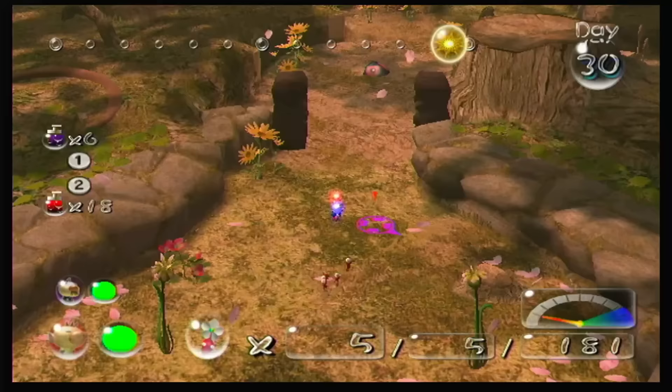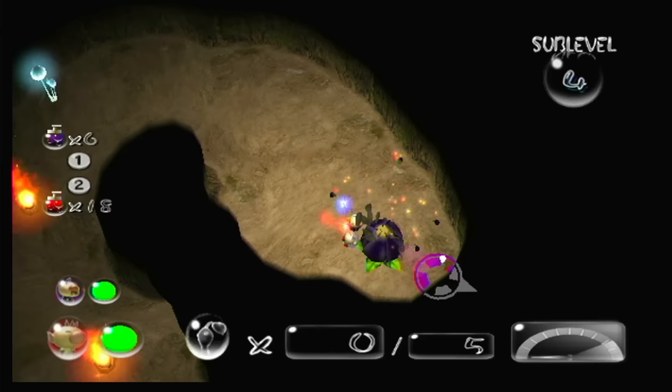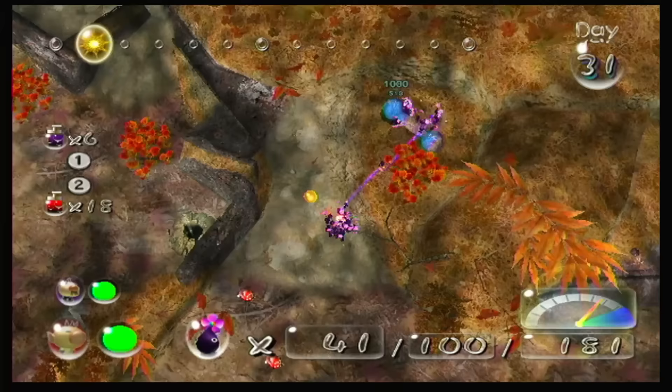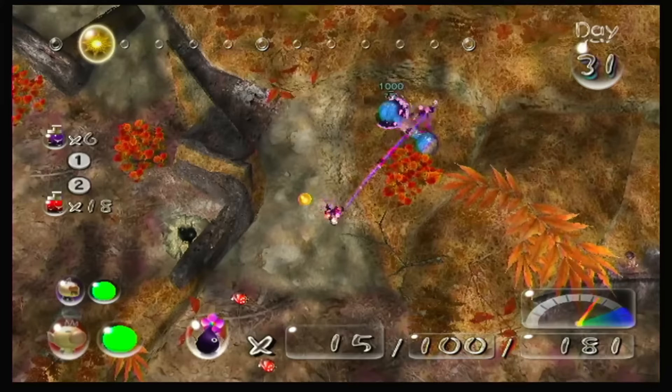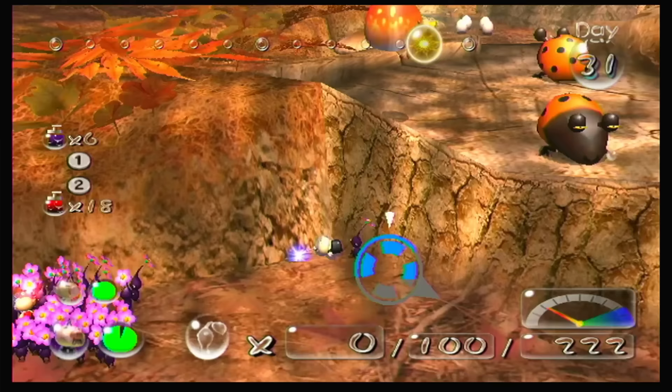For the next hour or two, I grind out getting more purples, which are incredibly hard to get once you have more than 20 in your ship. The easiest and fastest way for me to get more is in the Hole of Beasts, where there's a single purple flower on sub-level 4. Normally you'd go to the Subterranean Cavern, a dungeon that always has 3 purple flowers — but guess where THAT cave is? Past the gate I can't break in the Valley of Repose. After far too long and far too boring a grind, I've finally got 100 purple Pikmin to my name, which I immediately put to work carrying a dumbbell worth 3000 Pocos. But considering I don't need Pocos anymore, it's shallow comfort. Alright, let's get to the last cave.